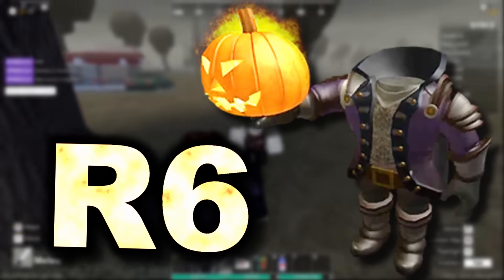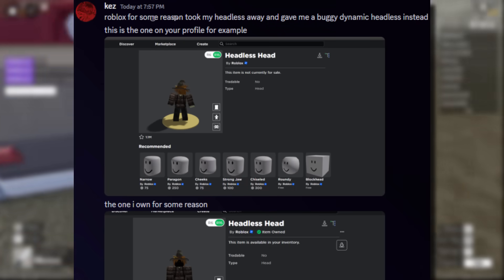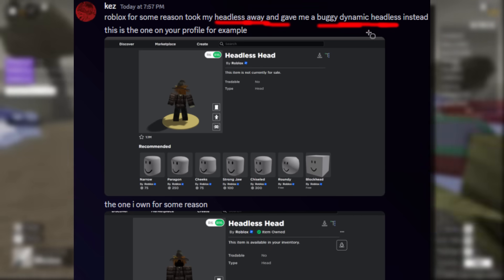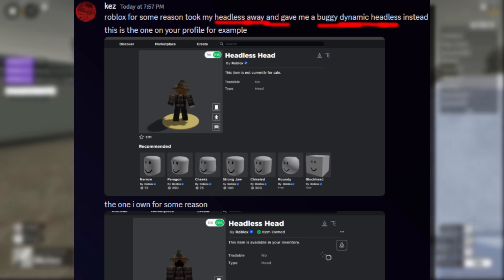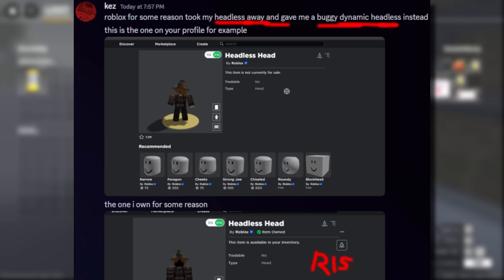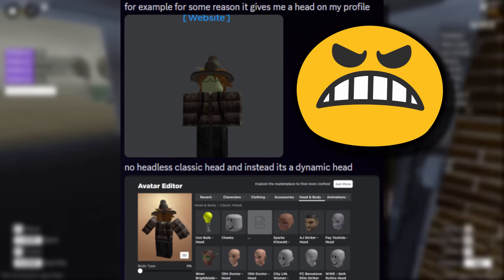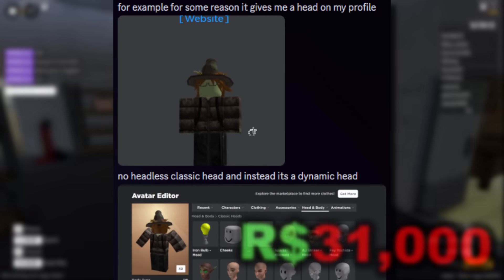You may be thinking: can't he just use the R6 compatible head, he doesn't have to use the dynamic one? Well, Roblox took away his headless and gave him the buggy dynamic head, which most of us should have received with the recent headless update. The R6 one was removed from his account - he owns the R15 dynamic head version but not the classic one. Roblox took it off his account, so I can completely understand why this guy is frustrated. I would be too if I'd spent 31,000 Robux on something and it wouldn't work in R6 because it bugged out.